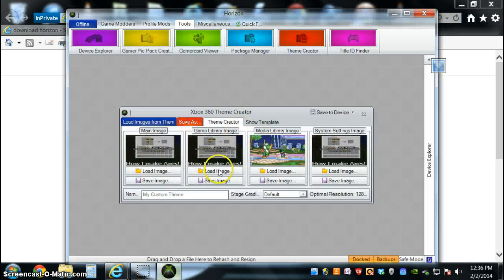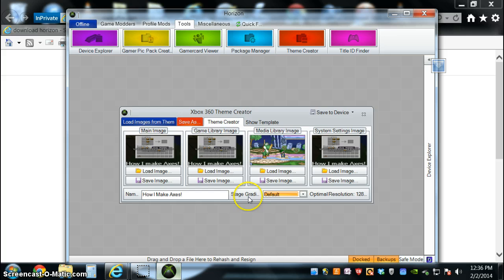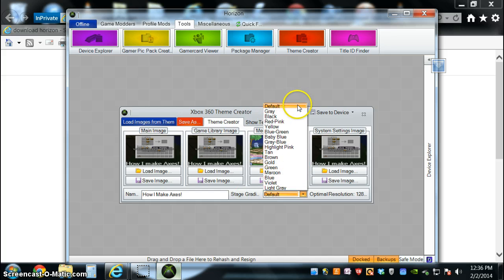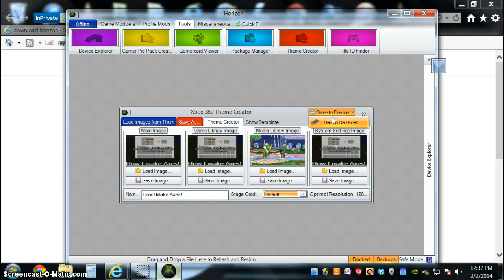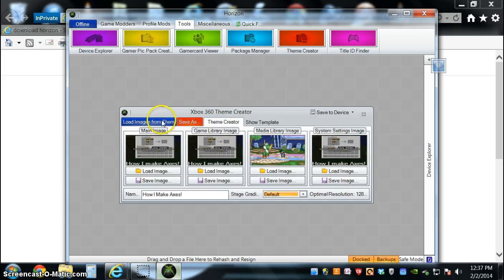So I have a picture here. All I have to do now is name it. You can change whatever that setting is — I'll do the default for now. And you click save to device. It'll ask you which profile on your flash drive, so you just click the profile, wait a couple of seconds, and it'll say: 'The following packages were successfully transferred to Gazoo the Great.' I'll show you your template, but let's not worry about that right now.